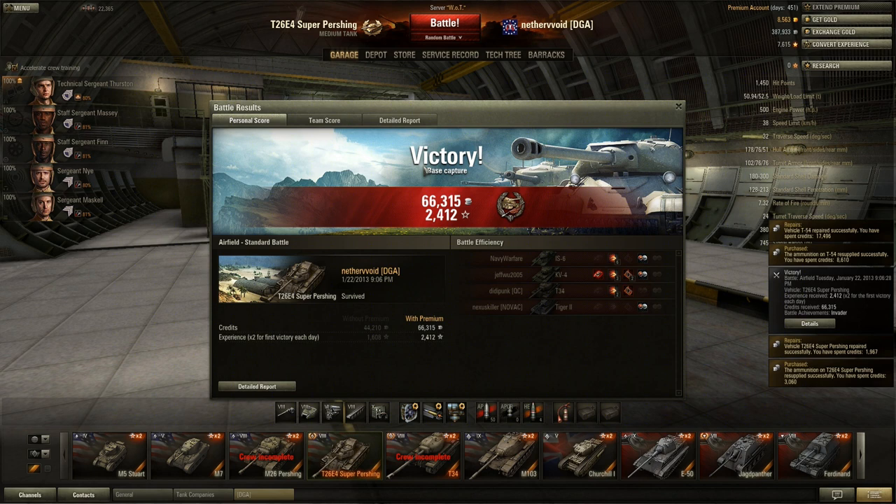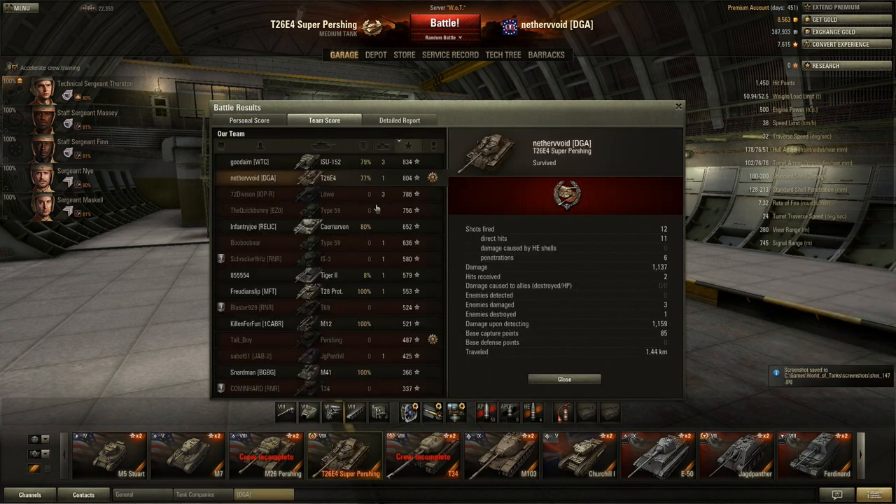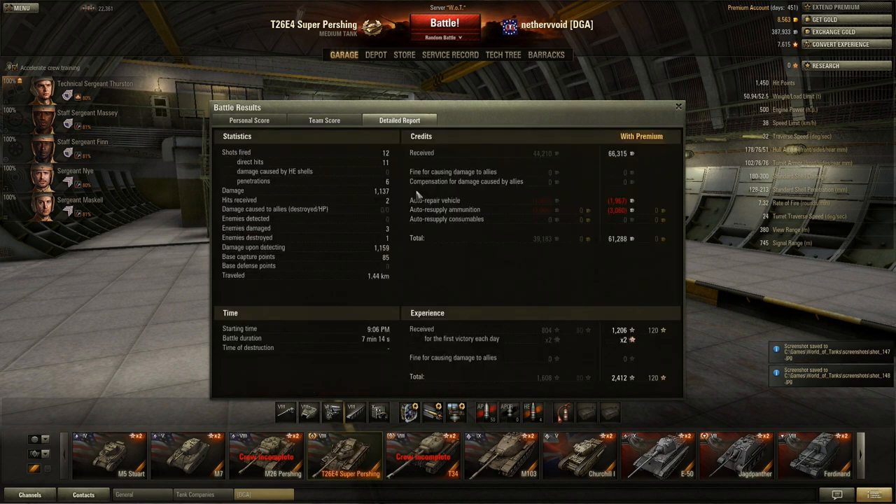Here's the end plate for that game. Pretty decent game - got Invader for hitting the cap, 1,200 XP. Only killed one guy and damaged three guys, really low damage game. Second on XP because of the Invader and cap points. 12 shots fired, 11 hits, but only 6 penetrations for 1,137 damage - very low damage game. But I still got 66,000 credits, mostly because I capped, netting 61,000 credits. Still really good for this tank. That's how you do it - be more tactical with it. That's what I think about the Super Pershing and how I would play it. Let me know what you think. Later guys.